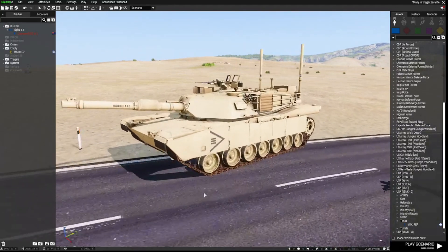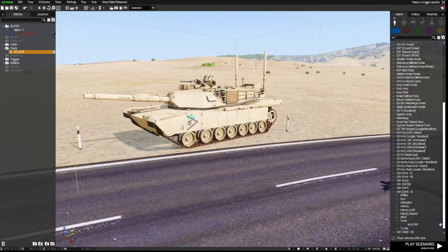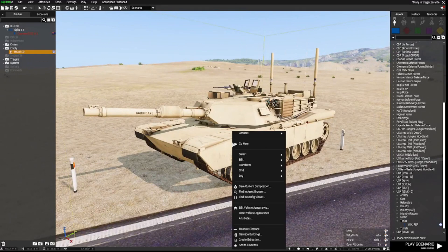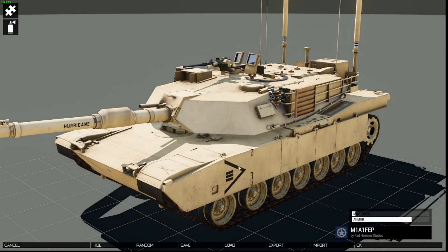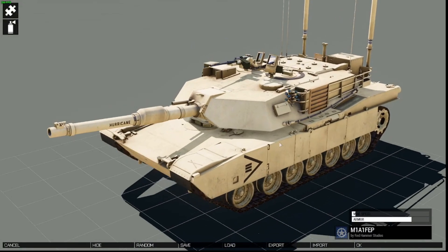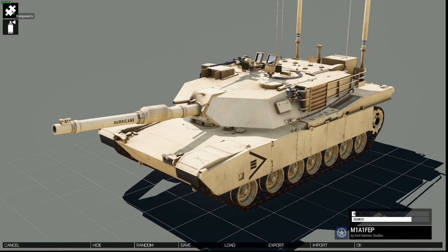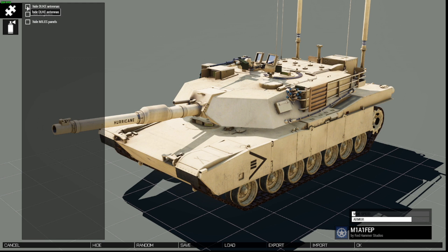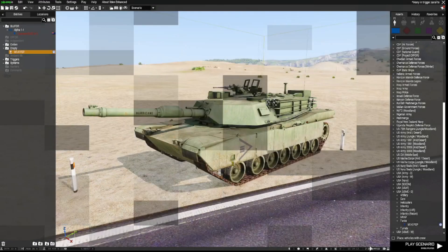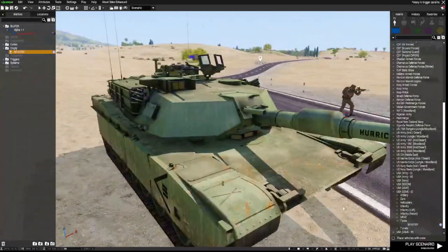You can do a similar thing with vehicles. I'll place down an RHS tank — it's pretty cool but I want to change some things on it. Right-click and go to 'Edit Vehicle Appearance' and here's our tank. Go to the components icon in the top left. I'm going to hide the Duke antennas, hide the IFF panels, and hide the Miles panels. I'll also change the color to Olive Drab. Click OK and you've changed the appearance of your tank. You can do this with pretty much all vehicles.